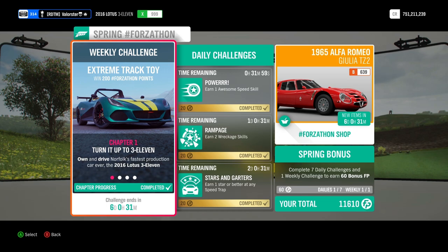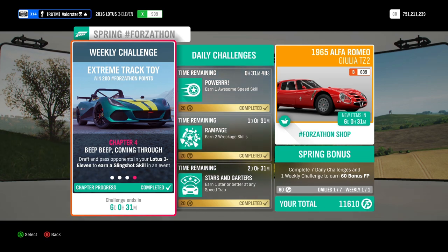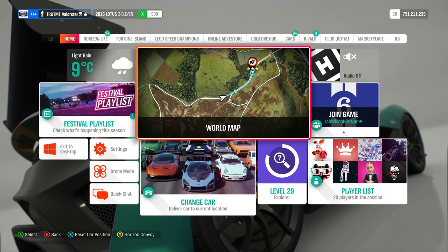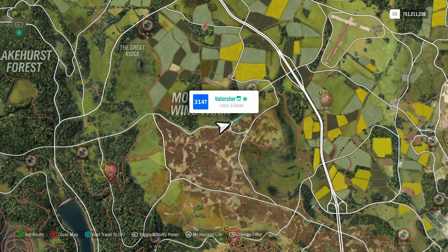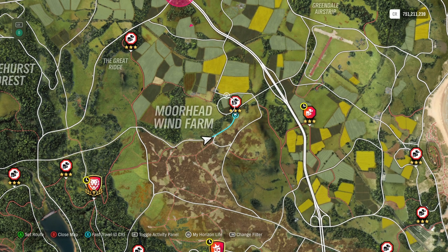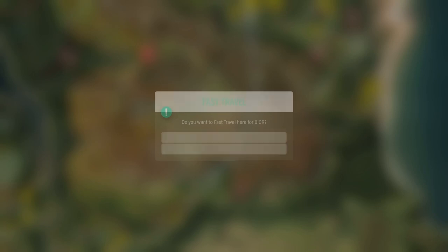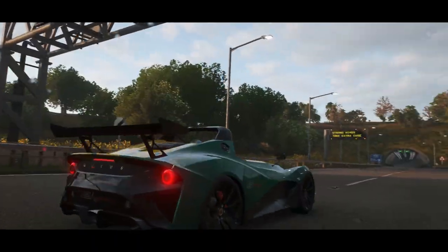For the Forzaton we need a 2016 Lotus 311, we need to do a total of 9 stars on the speed zone, we need 15 ultimate near miss skills, and then we have to do a slingshot skill. For the speed zone I use the one at the Moorhead wind farm — you just drive a few times up and down and you'll have the first and second Forzaton done.